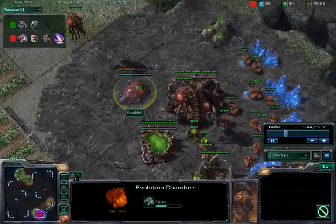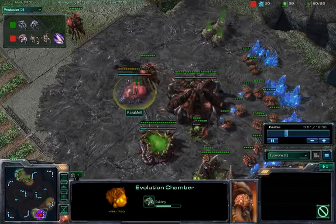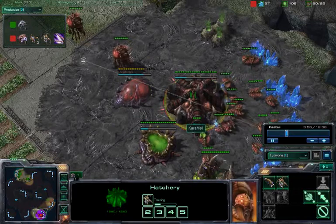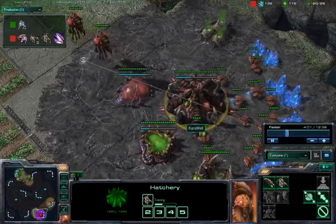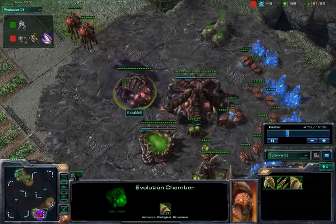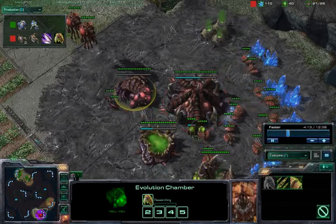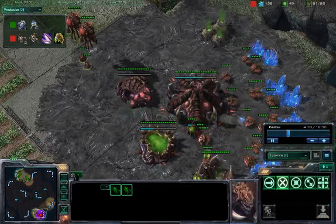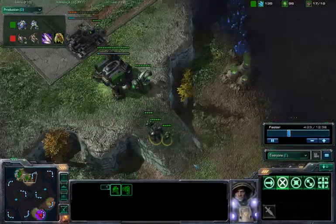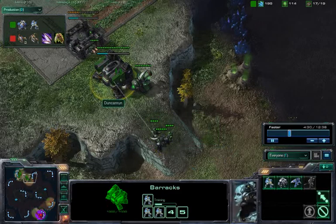Let's go down to Caramel — he's getting an early evolution chamber. He loves these early upgrades and is a strong advocate of that. I think it might be a little too early, as you do want to get a slight army built up before you start teching up. But we may see it work for him early in the game. He does have two Zerglings on the field, and hopefully he will scout his opponent sometime soon. Looks like both of them are just amassing their armies, waiting for the other one to attack.